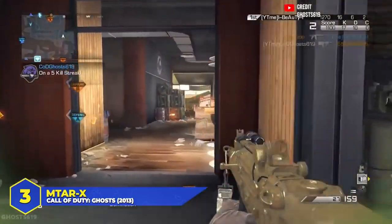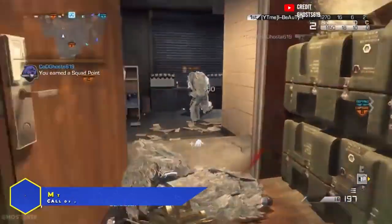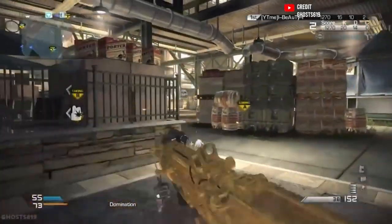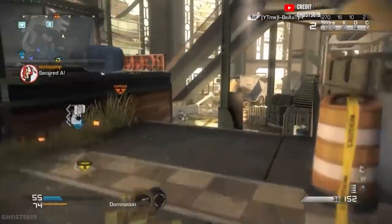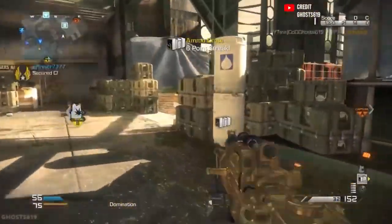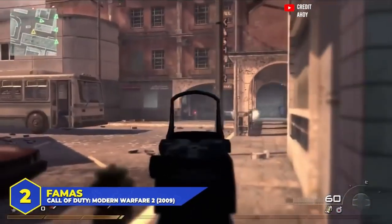At number 3, the MTARX in Ghosts. One of the best SMGs in COD history — an SMG variant of the TAR-21 but better in every way. Better mobility, better close-range damage, and it still had the range of an assault rifle. It was one of the most used weapons in competitive play back in the Ghosts days, and a lot of players say it's one of the best guns in COD history for tournaments.